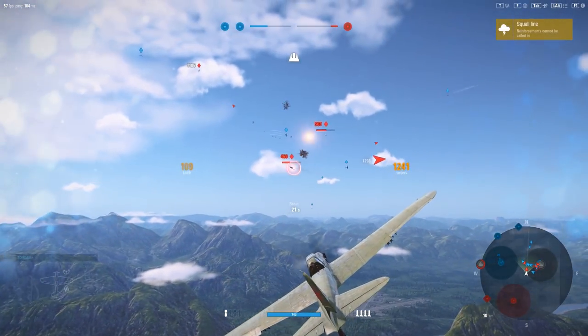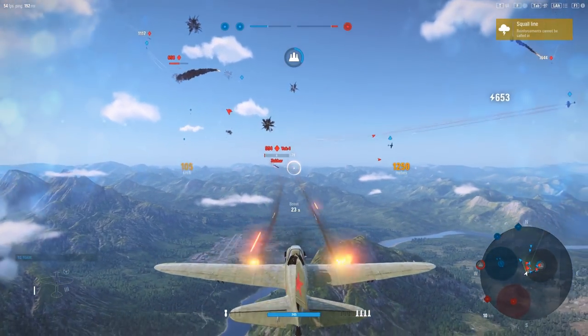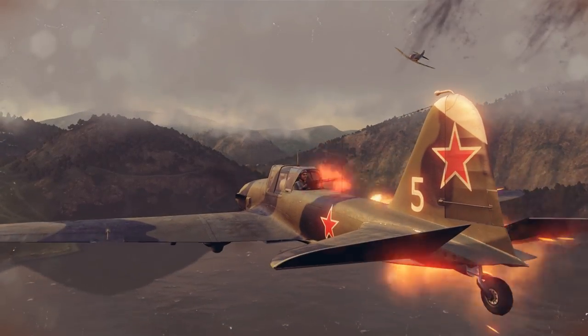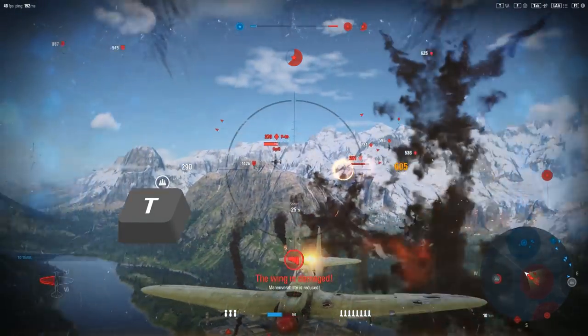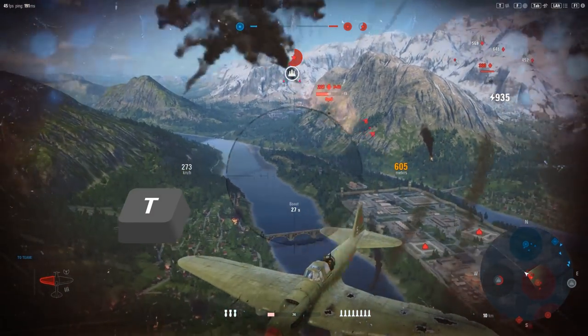Remember to lead your targets. If you aim directly at the enemy plane, it will have moved by the time your rounds travel the distance to the target. If your aircraft is equipped with a rear gunner, you can take manual control of it by pressing the T key. Manually controlling the rear gunner doubles both damage output and your chances of inflicting a critical hit.